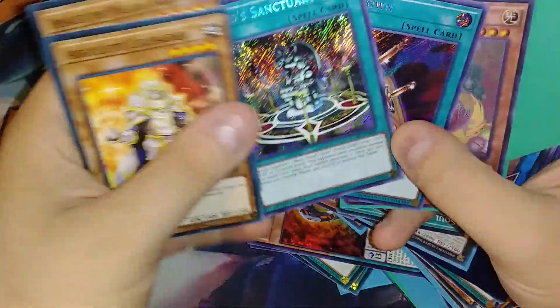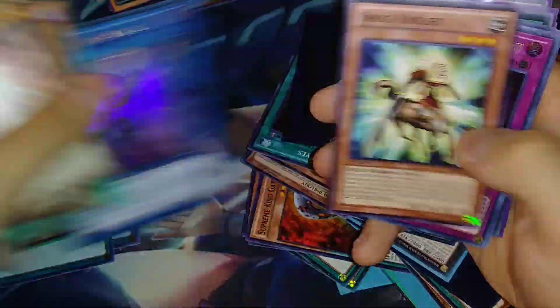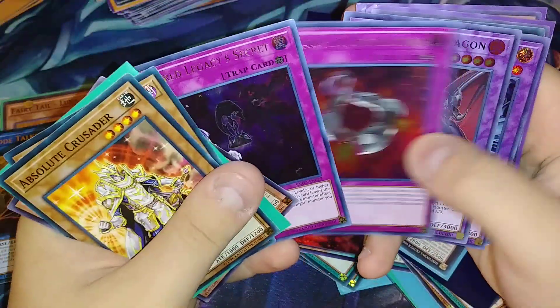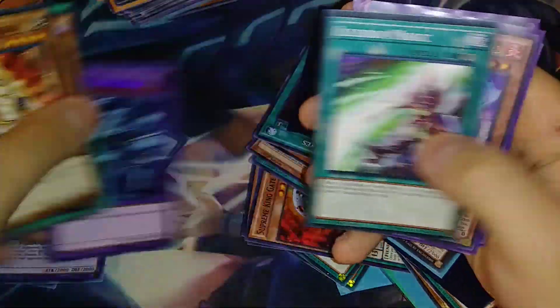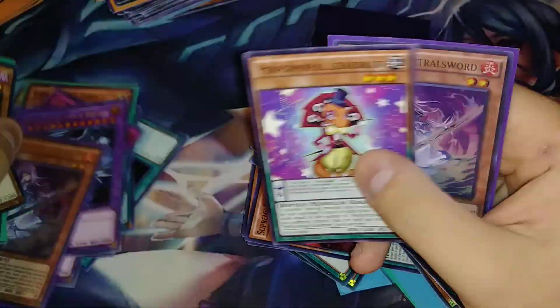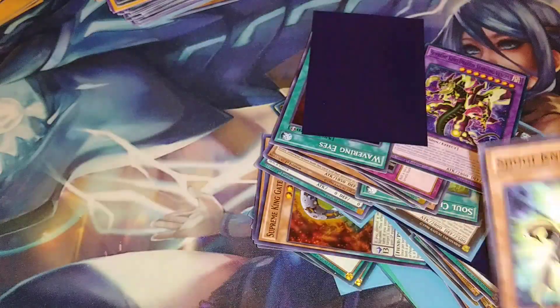V-Tiger Jet, Fiend Sanctuary, Cost Down, Fairy Tale Luna, Deco Talker, World Legacy — oh, we're getting into some stuff. World Legacy Secrets, that's a Spectral Sword. I saw fire attribute and got really excited — no Ash, no Droll, no hand traps. So that's not great, but not bad.